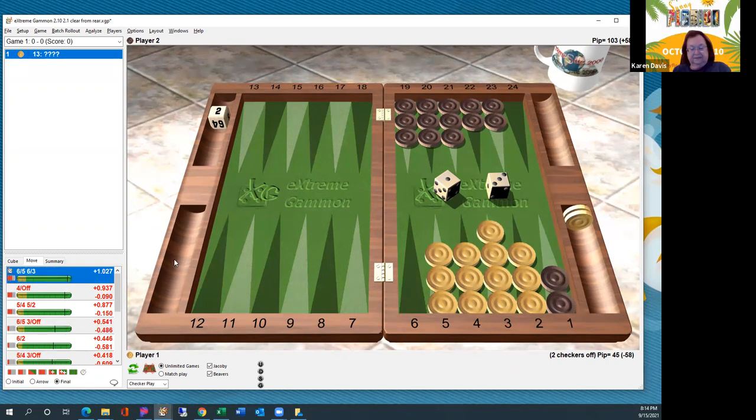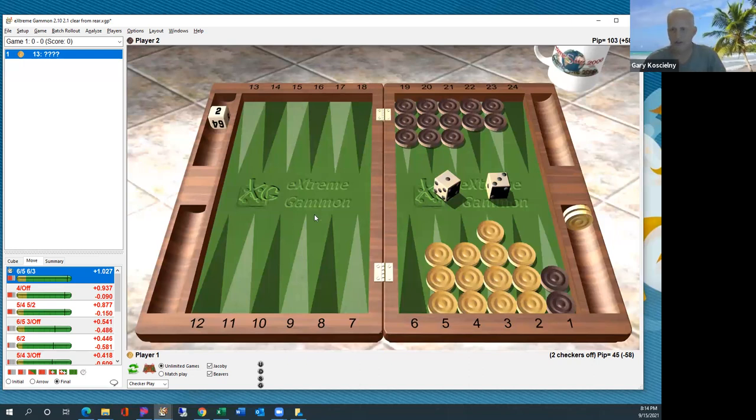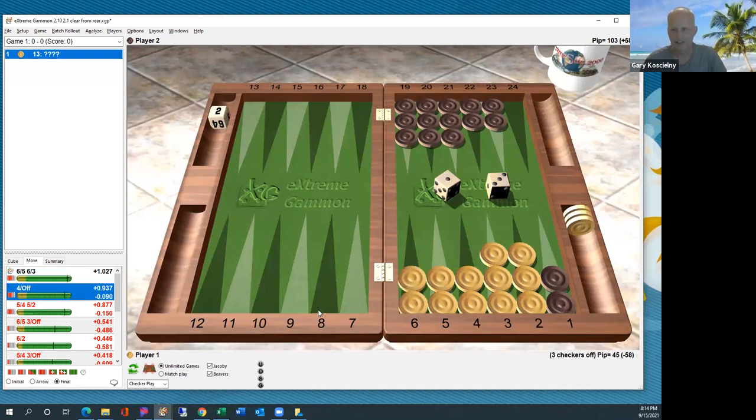This is not that hard. If you're not sure, look at what the play looks like after you make it. If it doesn't have the mountain structure, you probably made a mistake — then go look at the other reasonable plays. The important thing is to remember that leaving a gap or a direct shot is not good.